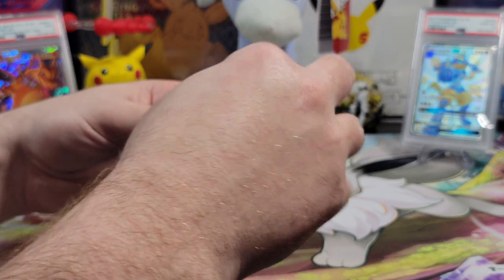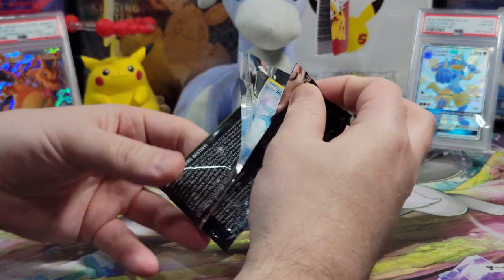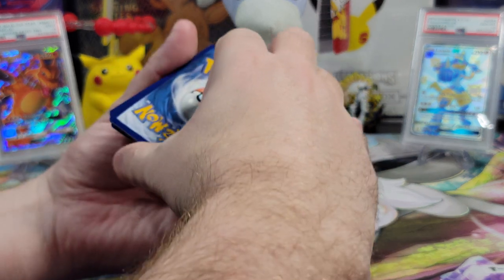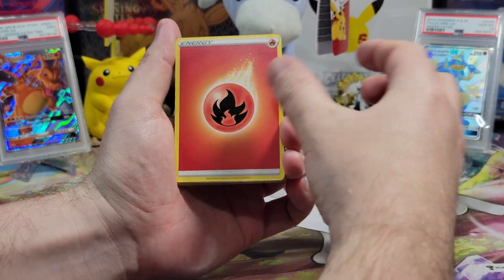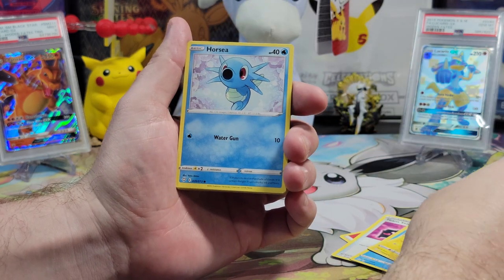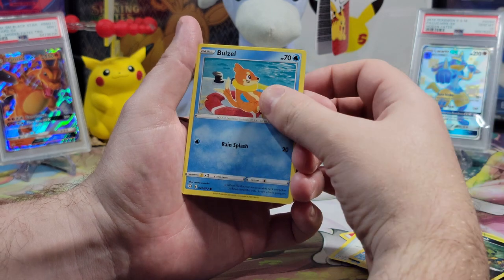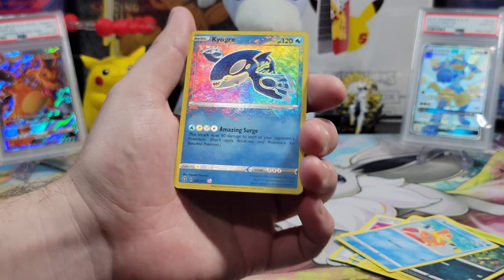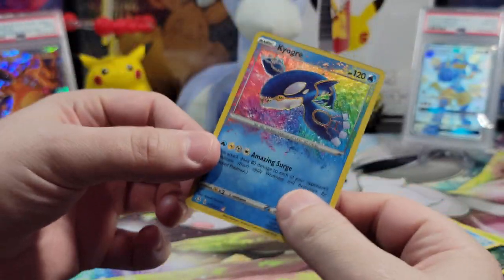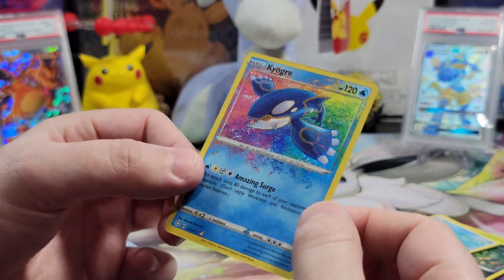Time for the second pack. Second pack magic — let's go. We need to at least get a shiny, any form of shiny. Energy guess: Electric? Fire? You got it. We pulled a Buizel, another Morpeko, a Spinarak — and an Amazing Rare! I love the colors on this card. That's a very nice card. The edges are a little messed up, but still a good hit.